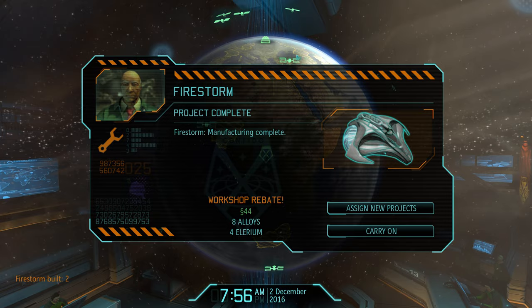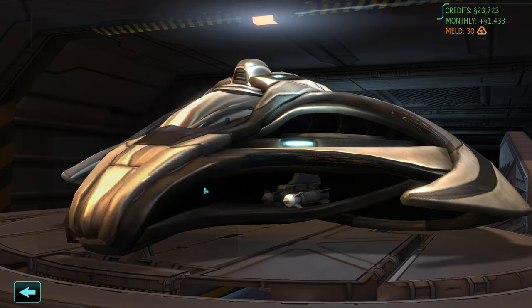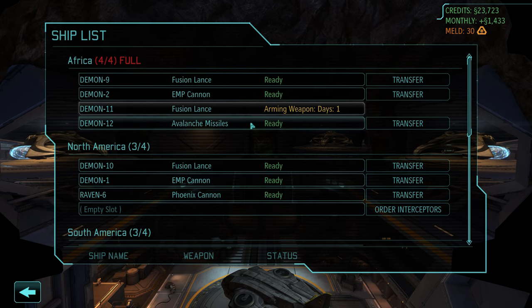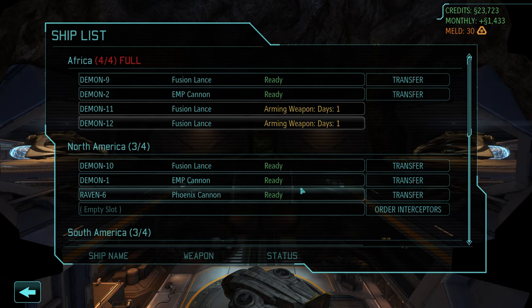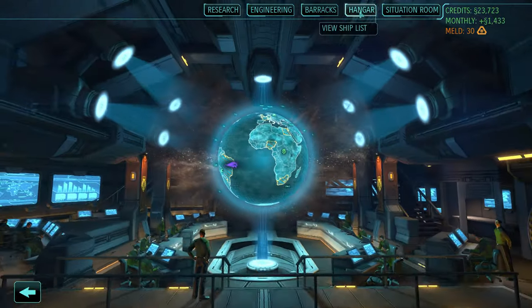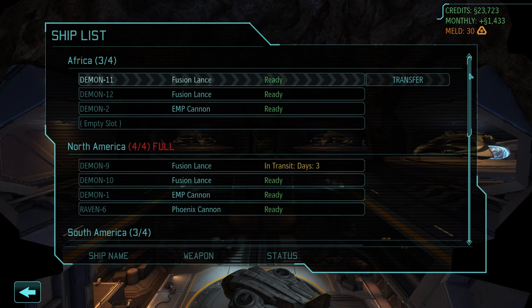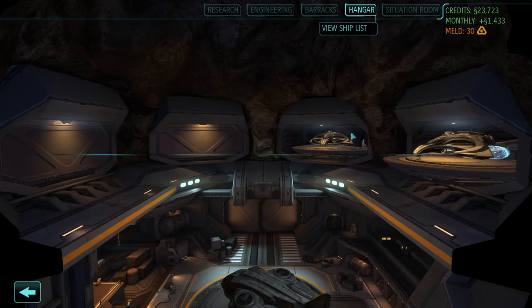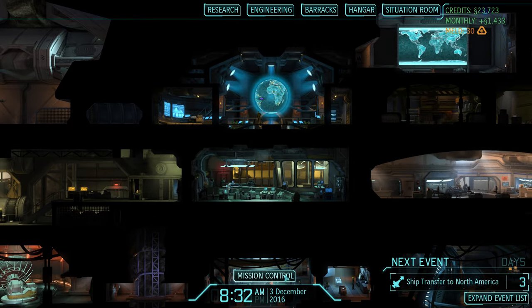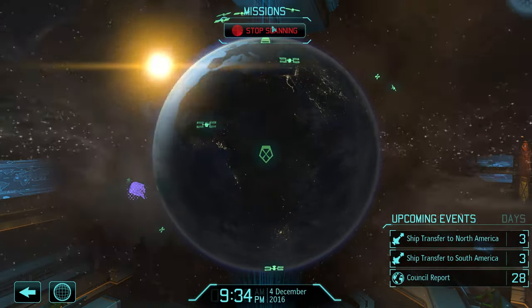We get another C-grade this month and panic in the United States is something we should keep an eye on. We did get lucky with no terror mission this month, which on the other hand also contributed to the USA now having this panic level. I'm pretty sure that now in December we will have another terror mission and as long as that takes place at the end of the month, we should be fine. We have outfitted our two new firestorms with fusion lances — installing those only takes a single day. We can now transfer them: one to North America and one to South America. We only have three UFO takedowns left and we do still have two dodge modules as well.